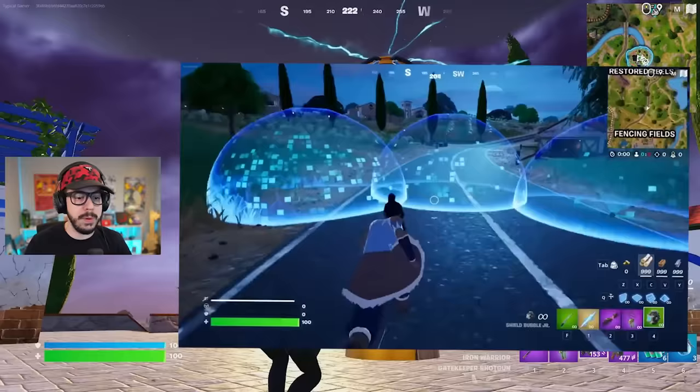We actually got a huge nerf to one of the mythics in the game — that's Zeus's lightning bolts. They can now no longer damage people through builds, which is absolutely huge.